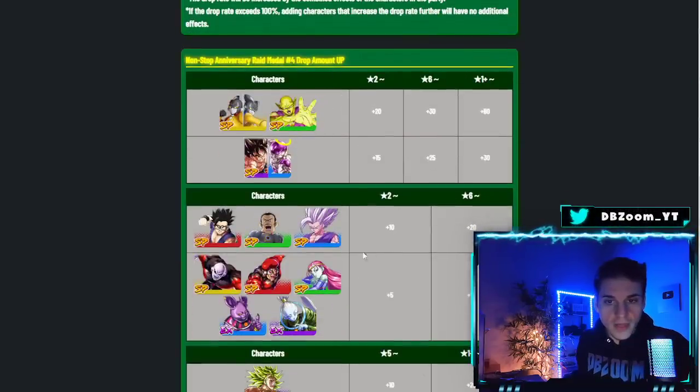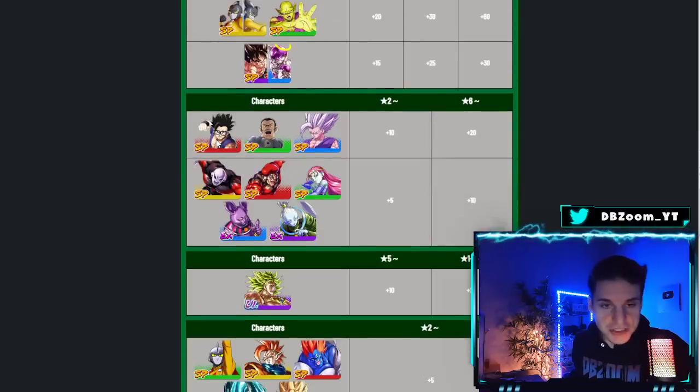So the battle bonus units to focus on are Gamma 1 and 2, the brand new transforming Orange Piccolo, Goku and Frieza since they're still part of the anniversary, and new characters like Glasses Gohan, Magenta, Beast Gohan, Jiren, Caulifla, Kale, and Extreme Champa and Vados. There doesn't seem to be a new extreme character for the Superhero banner, which is kind of weird.